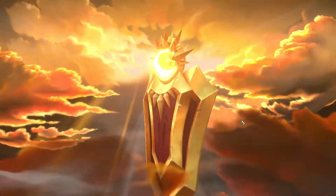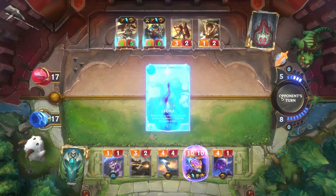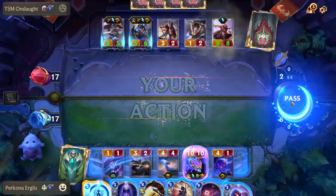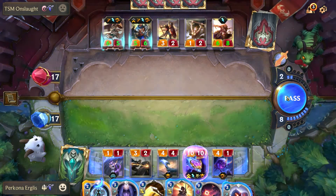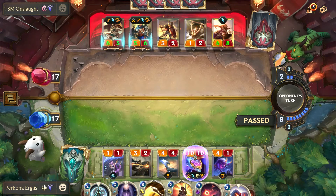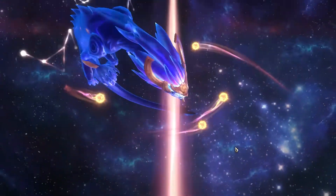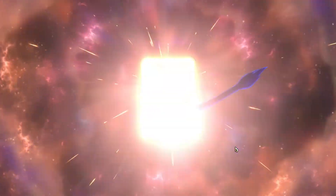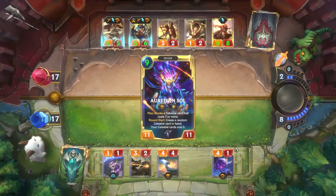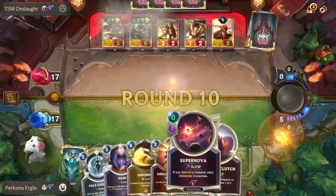He's got a 3-cost Leona. If he attacks with all of his units, we're keeping enough mana to use Judgment — so Judgment with Aurelion Soul could just completely destroy his board. He actually doesn't attack — he lets me waste my mana, which I'm completely fine with, because he doesn't deal any damage to me and I get to level up Aurelion Soul.